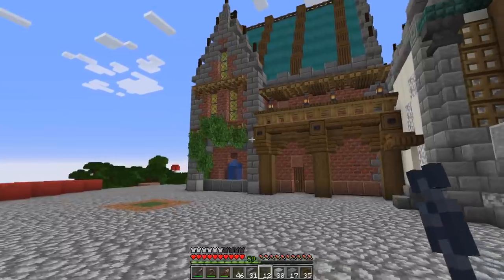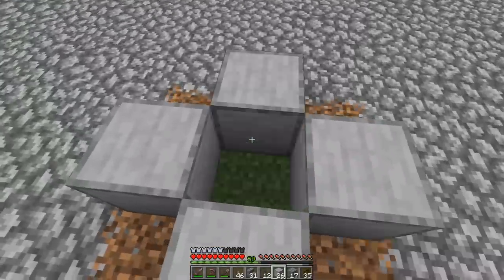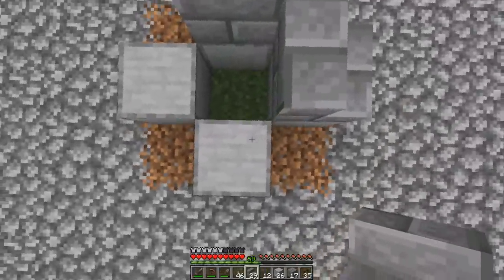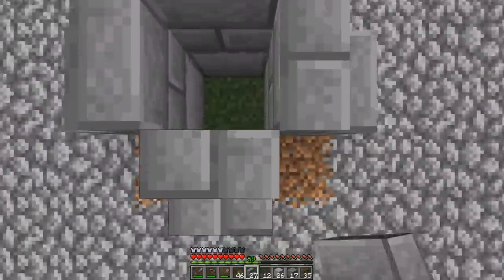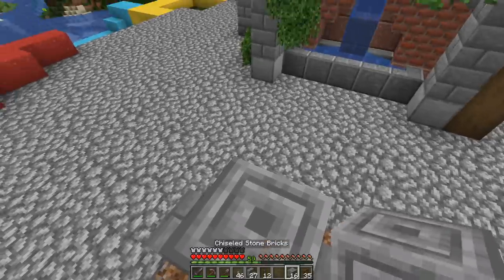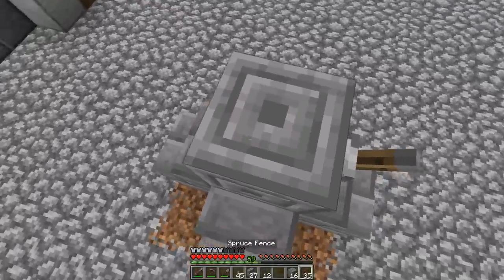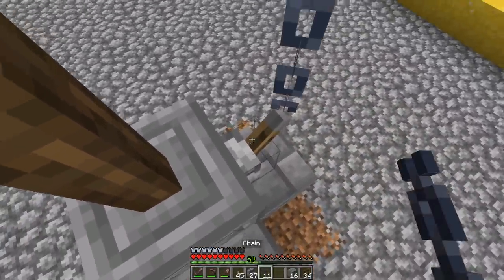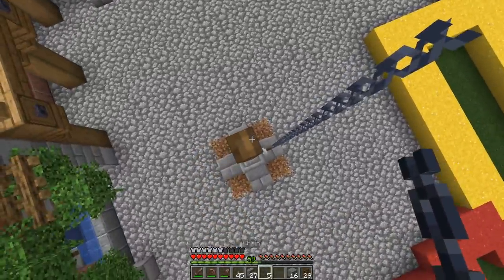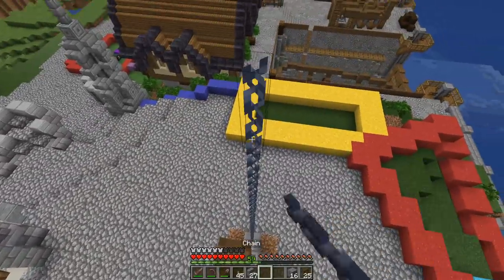For a start on the mansion we've done a pretty good job. In the center I wanted to do a flagpole — something in this space as a point of interest that says 'hey, look how cool this place is.' I'm going to bring in some chains and get a decent amount of height, taking all 12 chains all the way to the top and then build the flag up there.